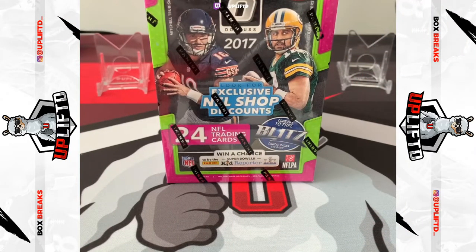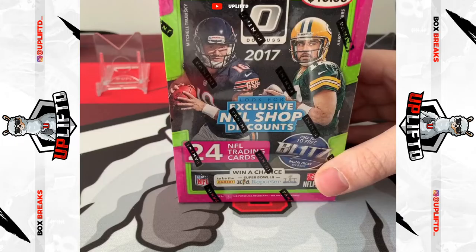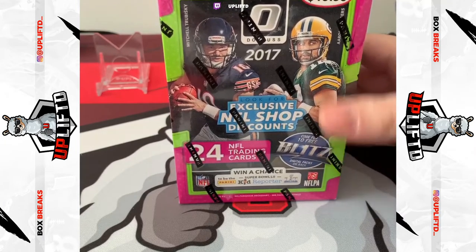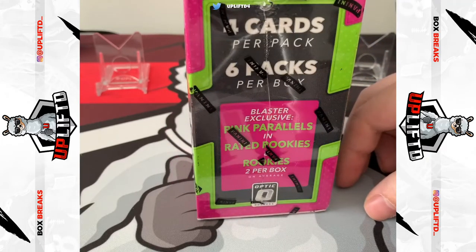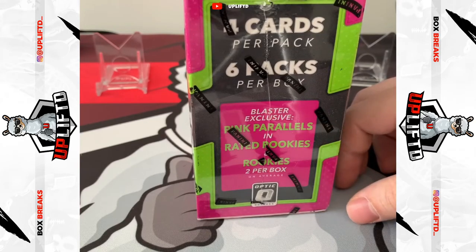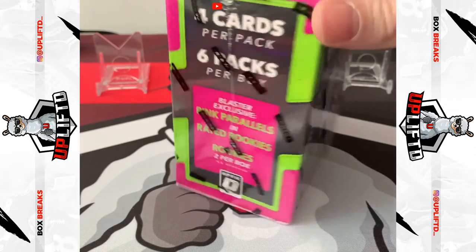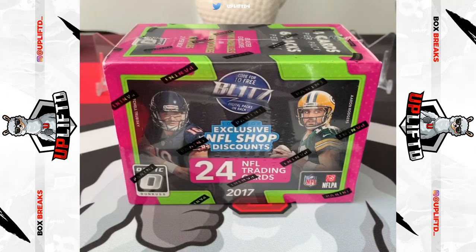Good morning, afternoon, evening everyone — how are we doing today? We are back, and this time with a very rare 2017 Optic Donruss blaster pack. Obviously we've got Trubisky on the front — we know how he turned out for the GOAT Aaron Rodgers. In this four cards per pack, six packs per box, we're looking for the pink parallels, the rated rookies, and two rookies per box on average. And it is absolutely the dream to pull Mahomes from this, so that's what we're looking for today.